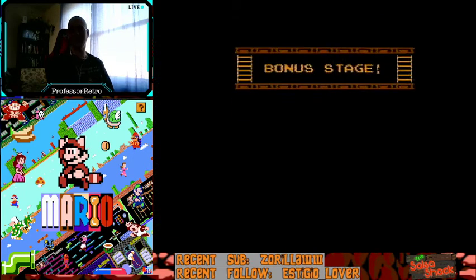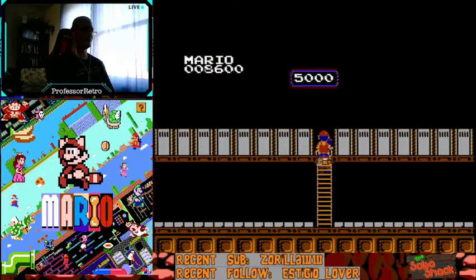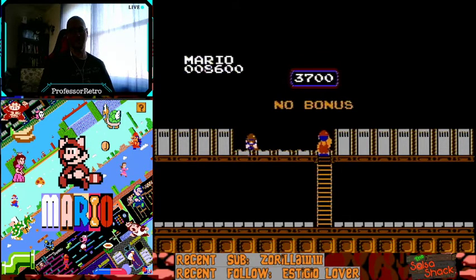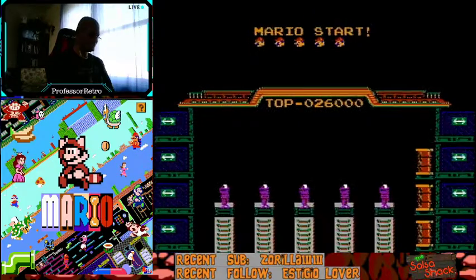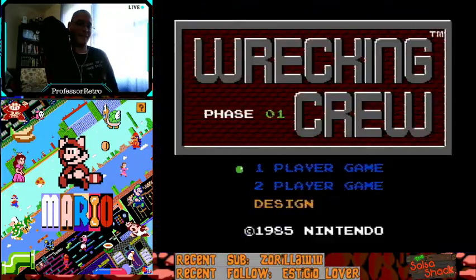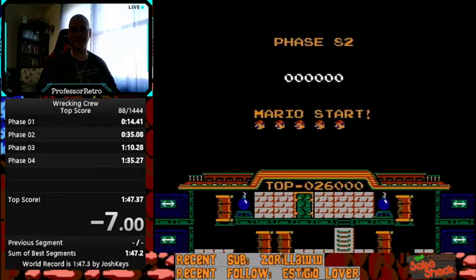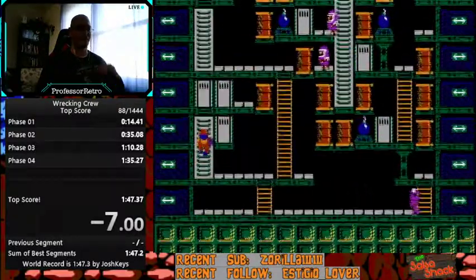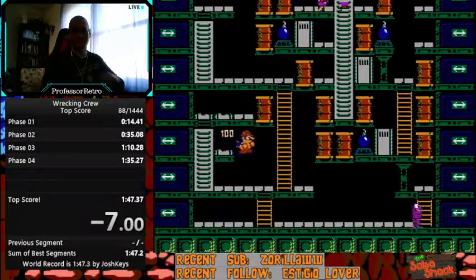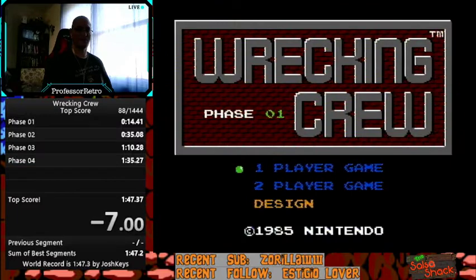Now we're in the bonus stage. Pause buffer, hold up and left to buffer the ladder grab. Break the top door — if there's a coin there, you get a 10,000 point bonus and get the top score. If there's no coin, you don't get the bonus. The coin placement is completely RNG based on when you start the game — it's the bane of everyone's existence. I've finished 88 runs out of 1,444, and maybe only gotten the coin about 70 times.